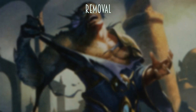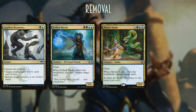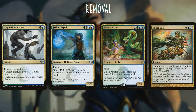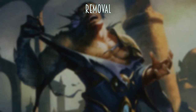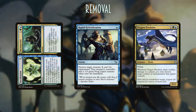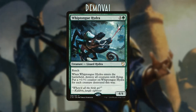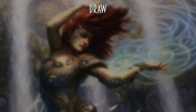For removal, we have Applied Biomancy — which comes with the deck — Frilled Mystic and Mystic Snake, which allow us to counter things, and Void Slime, also in the deck, allowing us to counter things for fantastic value. For spot removal we have Incubation/Incongruity, Rapid Hybridization, and Trigon of Predation — which with a few +1/+1 counters on it does a lot of work killing artifacts and enchantments. Whiptongue Hydra allows us to destroy any flyers coming at us, and since we don't have many flyers, we're not afraid of that.